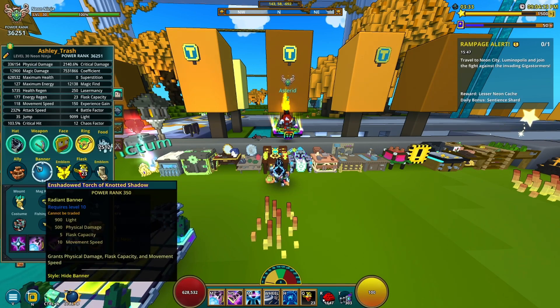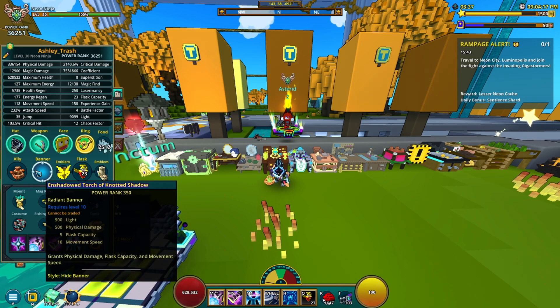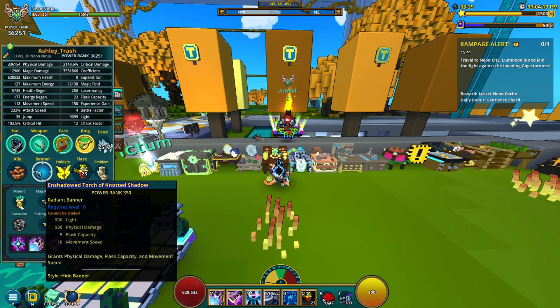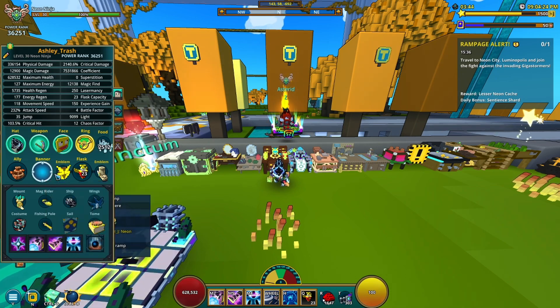The banner — this is the Permatorch I go with for Neon Ninja. I go with light and physical damage, and I make sure movement speed is there. You could go with attack speed but I just don't see a point, so I go with movement speed. The more the better, pretty much.